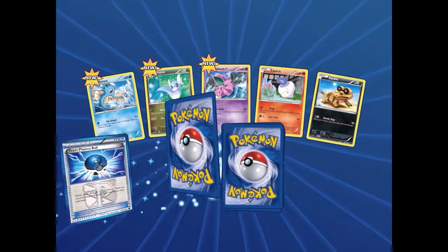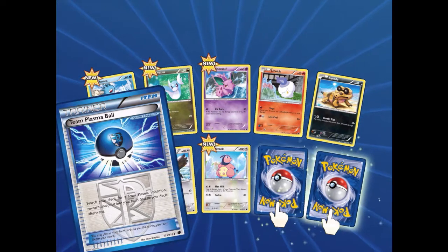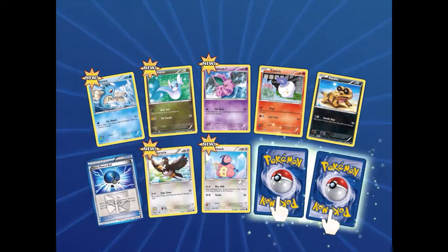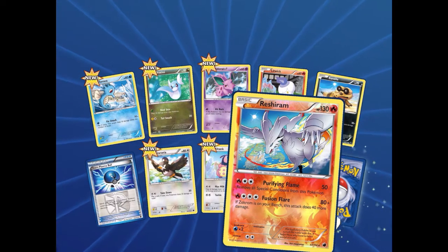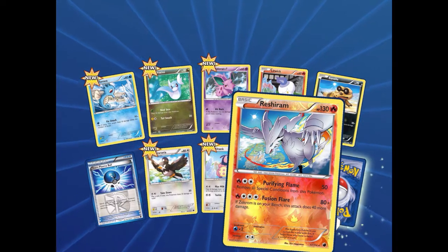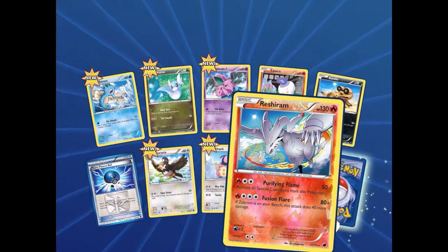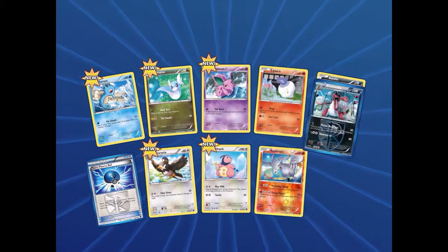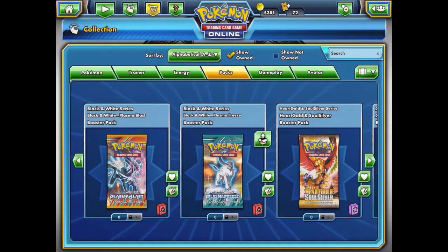We got a Team Plasma Ball — search your deck for a Team Plasma Pokémon, reveal it, and put it into your hand, then shuffle your deck. Our reverse is a Reshiram: Purifying Flame does 50 damage and removes all special conditions, Fusion Flare does 80 plus 40 if Zekrom is on your bench. Our rare is Krookodile, a Plasma Pokémon.